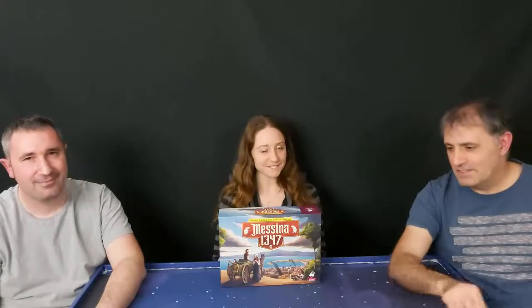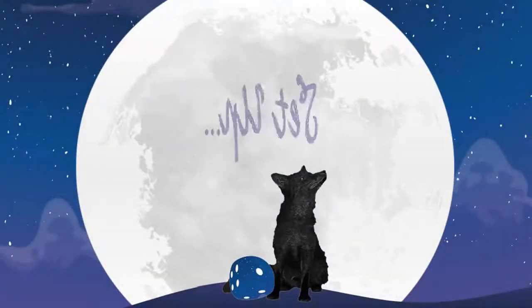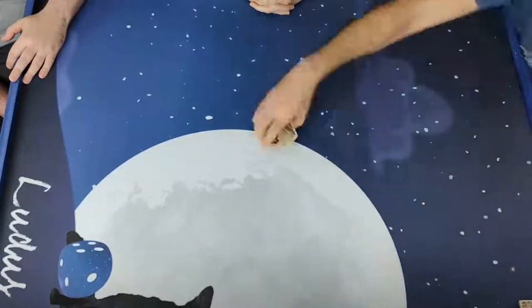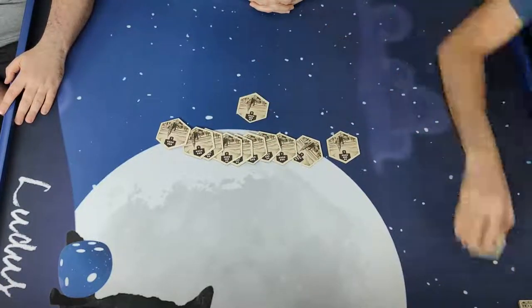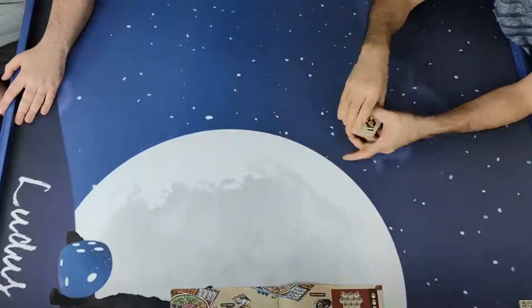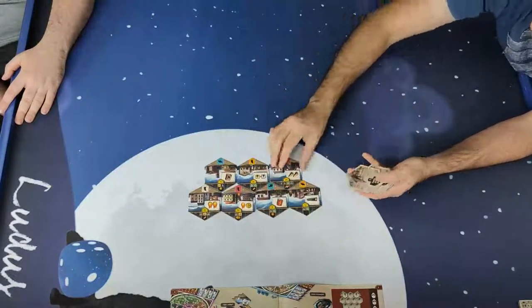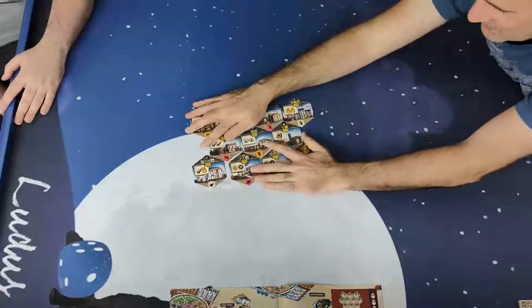Without any further ado, let's go down to the table and show you how I've set this game up for a three-player game. You'll take the main tiles labelled A and locate all the tiles with the three-player symbol. You'll also add to them randomly one of the B tiles, and find the appropriate three-player setup, then randomly shuffle the tiles and lay them out in the appropriate setup. This is our setup for a three-player game — we'll turn it to face you.